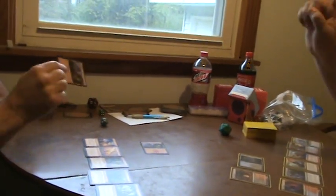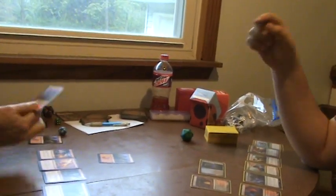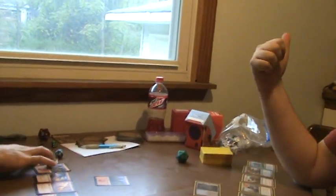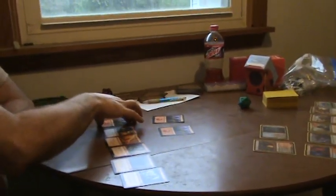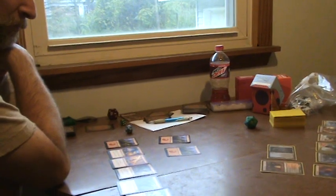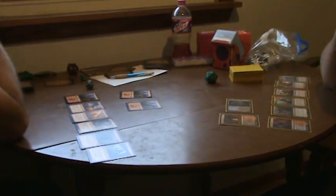So you would draw. You untap, upkeep — which you have nothing — draw. Got another mountain. You land for the turn. Yours come in untapped — mine are all fancy lands. You have two mana available, and you have things to do with two mana.